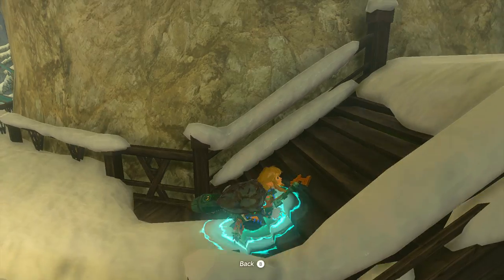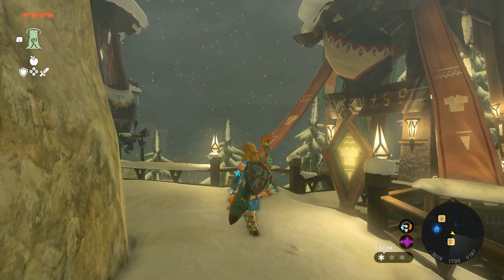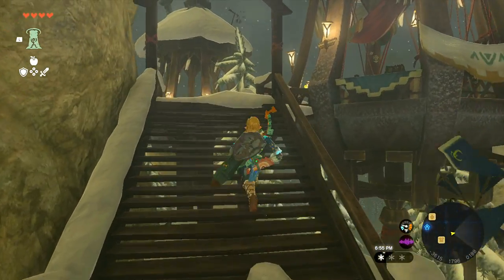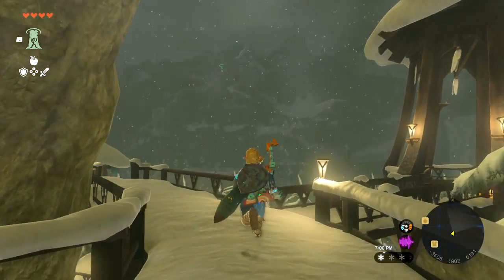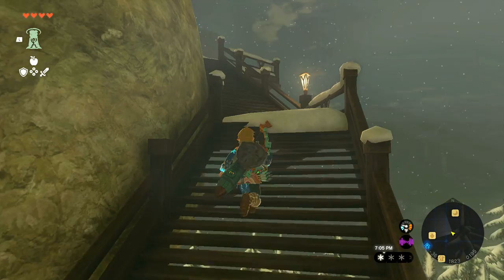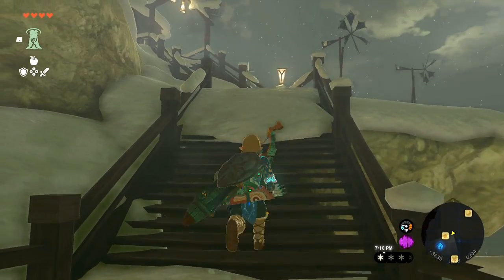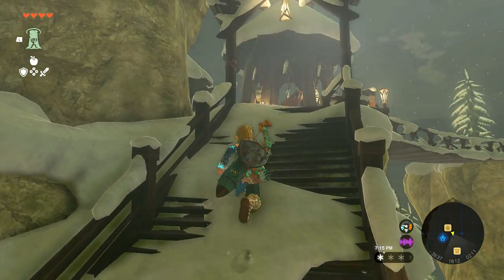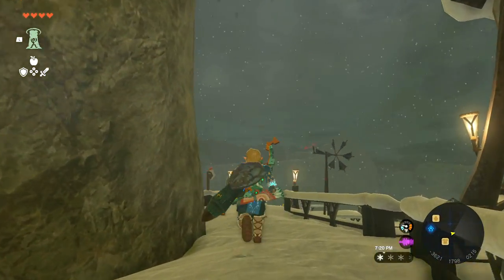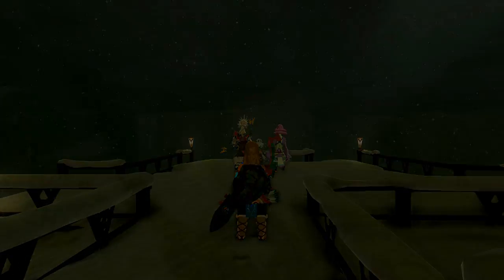Let's go ahead and ascend our way up — we can easily make our way to the village and start heading up the stairs. There is a shop that sells the Rito set, similar to Breath of the Wild, but I'm not going to need it and I don't really have the rupees for it. The Archaic Greaves already gives me one tier of cold resistance, and I want to rock the Frostbite set as it gives cold weather damage, which will be helpful with taking on enemies.